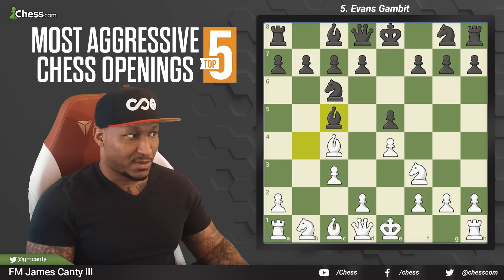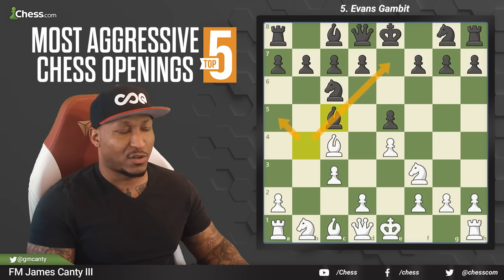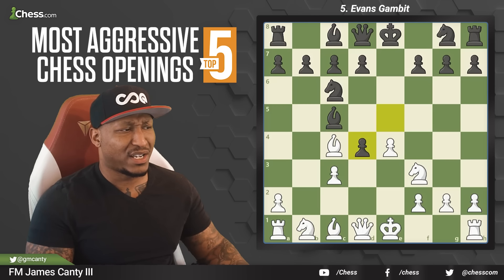After c3, bishop c5 is the very common move — they also have bishop a5 and bishop e7 — but bishop c5 is most common. After bishop c5, we strike the center with d4, a big center. They're not going to let you have that center, so after e takes d4, what do you think you do here?